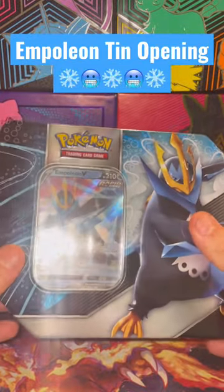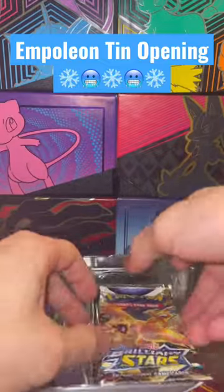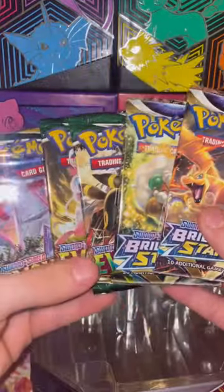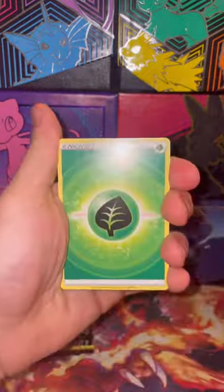Alright guys, today I'm going to be trying to open an Empoleon tin in under one minute. Let's see if we can do it. Starting off, we've got two Brilliant Stars and three Evolving Skies packs. Let's get right into the first one with the Charizard artwork and see if we've got anything good.